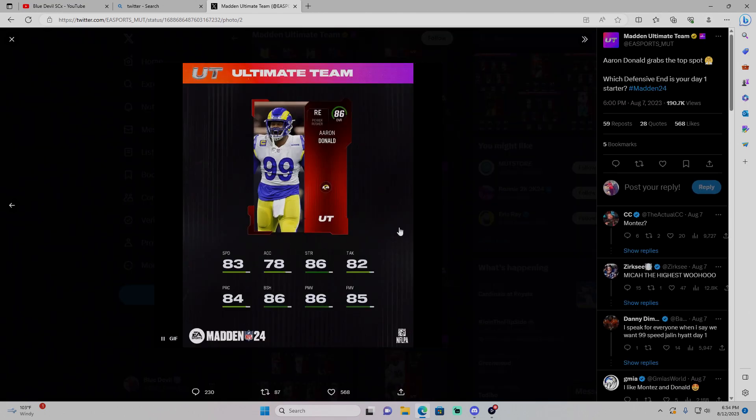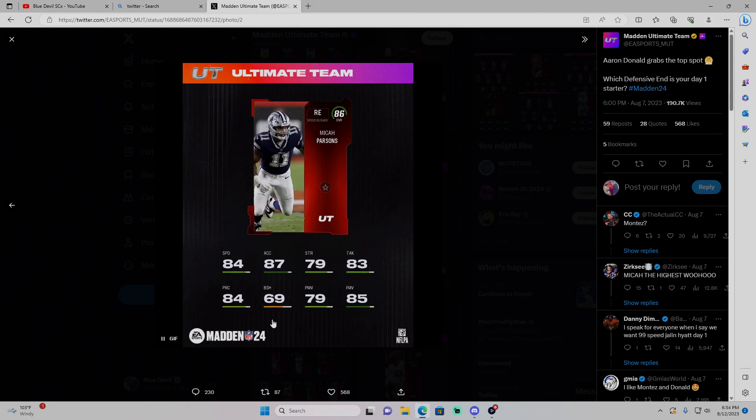Now let's go over to the defensive ends. Obviously if you're rich you get Bosa or Parsons, but we're looking at budget beasts today. Dexter Lawrence in a 4-3 would be good, Montez Sweat's amazing too. There are a lot of 85s. The first 84 is Brian Burns — low block shedding. In a 4-3 he'd be all right, maybe in pass situations, nickels and dimes coming off the edge. Decent speed. I would say this guy would be a budget beast, and I'm basing it off a 3-4 defense.